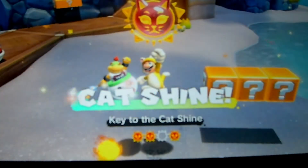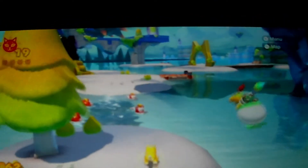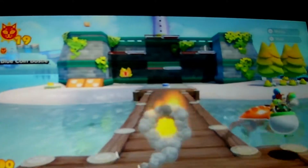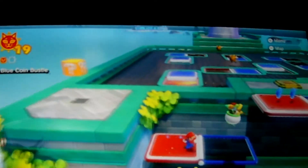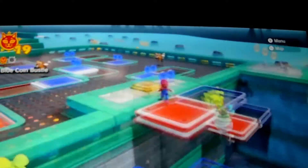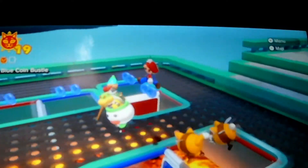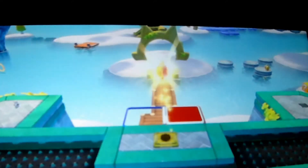19 cat signs — we need one more. Just one more cat sign until we get to fight Fury Bowser again. Let's head over to Fort Flaptrap. Bowser is coming soon. Okay, we're back at Fort Flaptrap. Let's do this. Up here. Nice.